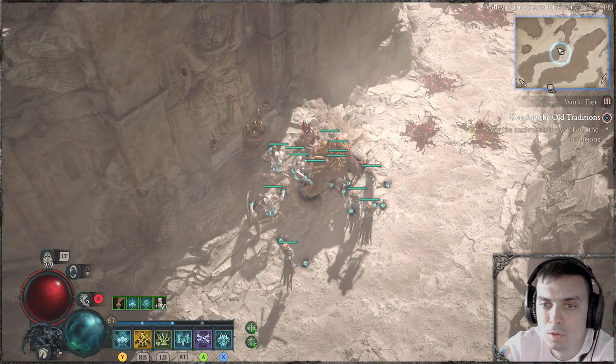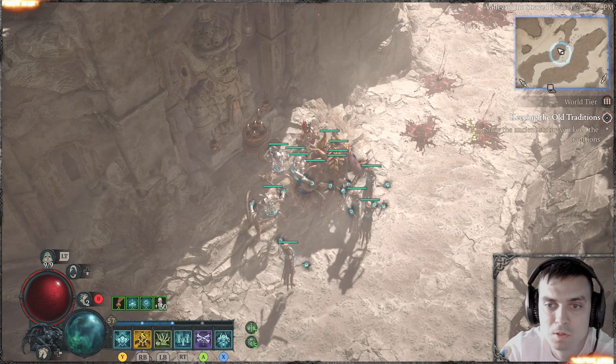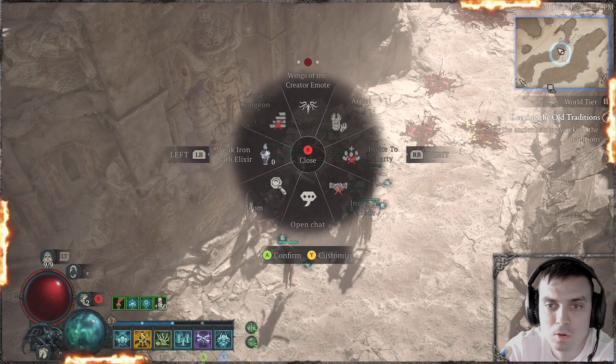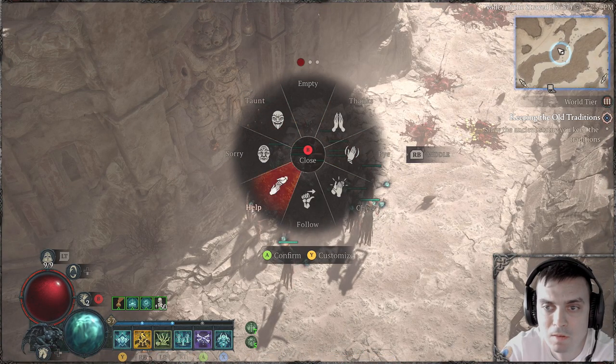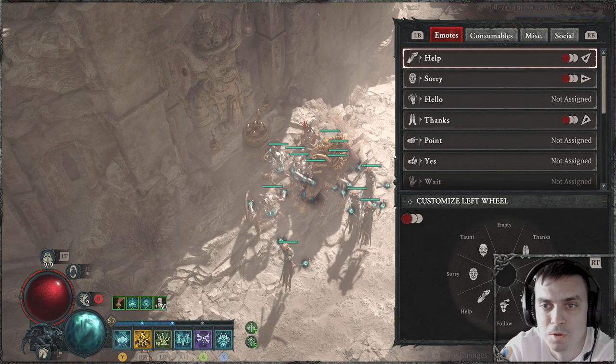How to complete the 'Keeping the Old Traditions' side quest. You'll need to open your wheel, scroll to your emotes, and find 'Yes.' If you don't have 'Yes,' then you will need to assign it.